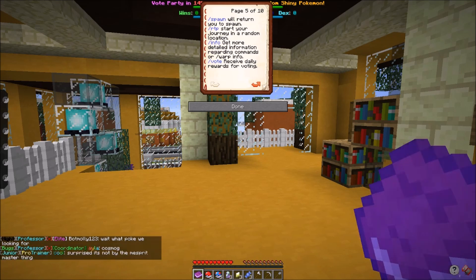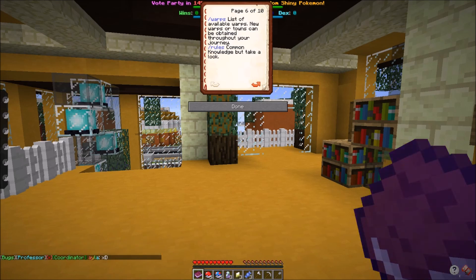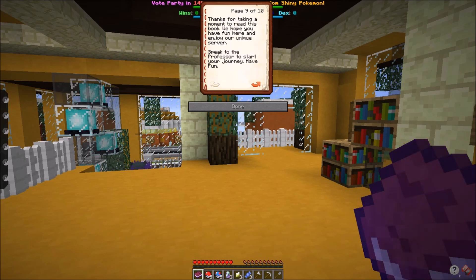Every server has voting and you get nice little rewards, which is cool. Slash warps is good so you can warp to different towns. New warps or towns can be obtained throughout your journey, which is really good. Story progression signs will tell you where to go and what you need to complete for the next quest. When you see the story sign for NPC direction, speak to the nearest NPC to continue your quest. Green quests are for side quests — short and not part of the main story. Trainer tip signs give useful hints or commands.